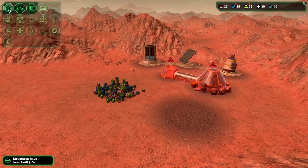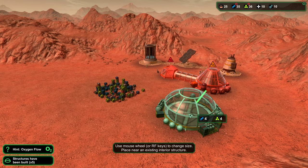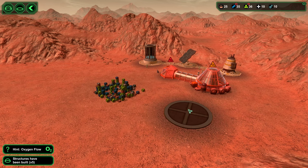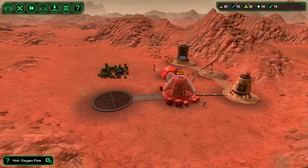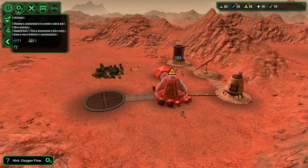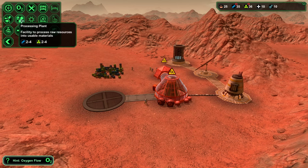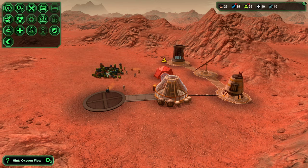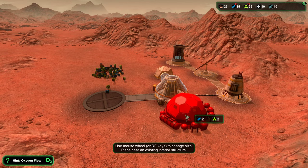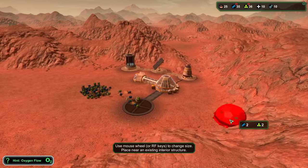Now that this is built, we can build more stuff. We need a canteen because our people are going to need to drink. Let's get that built and connected. We're going to need a dorm — they're going to need to sleep. But we're also going to need to start making our own goods. As you can see, we have a pretty limited supply. So don't overbuild — get the necessities built out first. This is a good spot for the dorm.